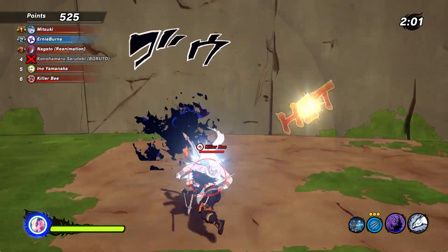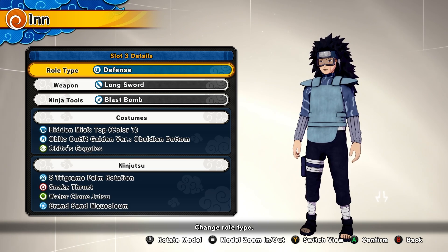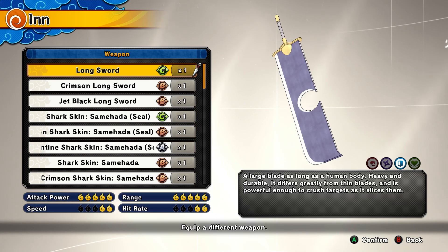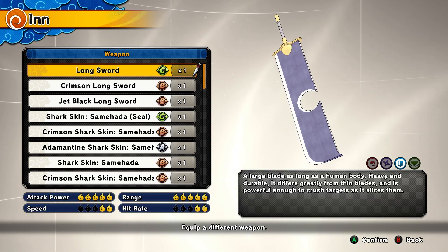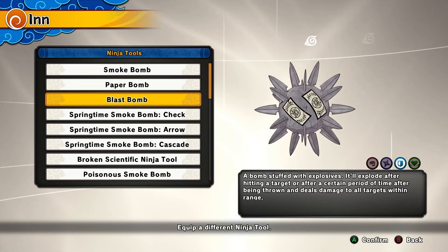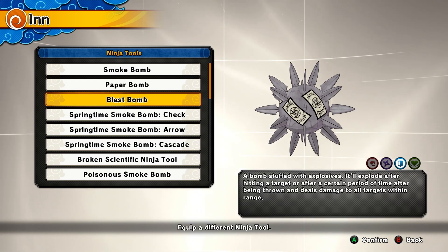Now for my lovely defense mains. For the weapon, you're going to be using the simple longsword. The longsword has amazing combos — the triangle attack gives defense players super armor automatically, making it one of the best triangle attacks for the defense class. You literally get it just by starting the game.